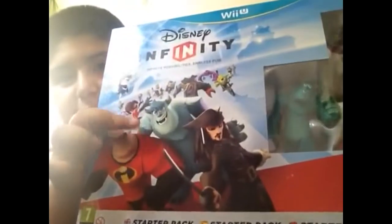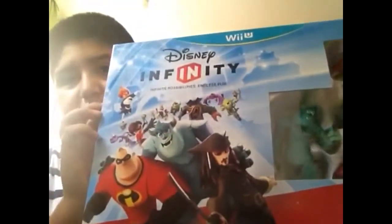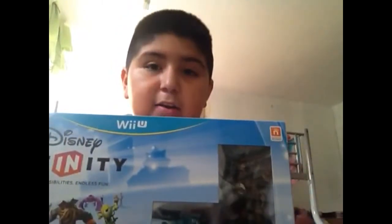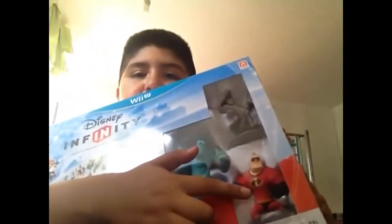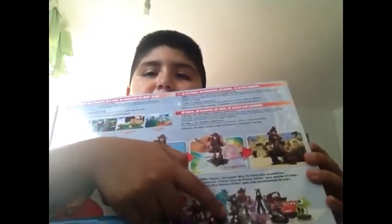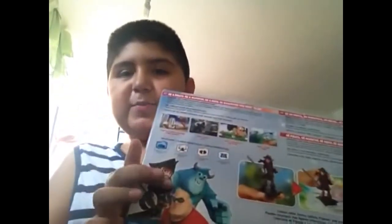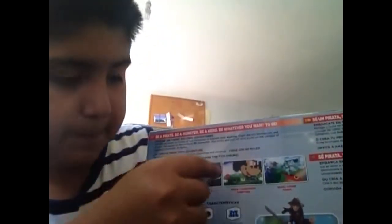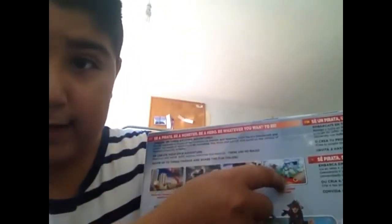We have the characters: Mr. Incredible, Sully, and Jack Sparrow — the three characters that come in the starter pack. On the back it has the portal with all the characters, and it says team up, fight, build, and race.